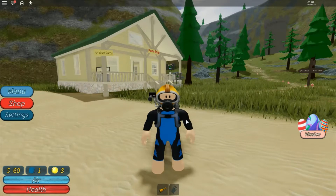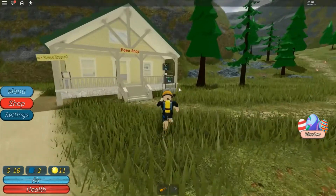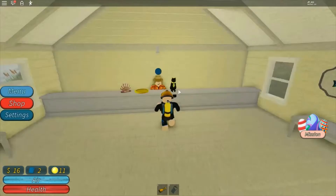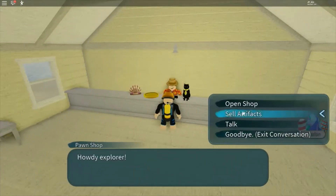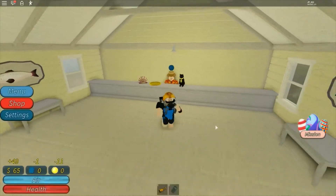Hey guys, welcome back to part 4 of Diving at Quill Lake. Sell the items that we have. Good old routine. 49 bucks. Let's go back out.